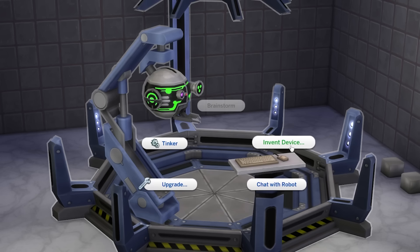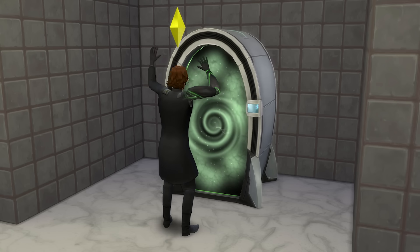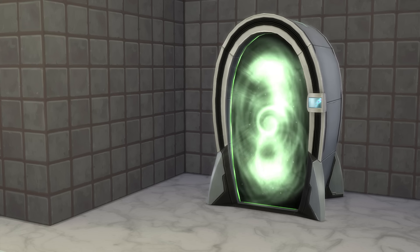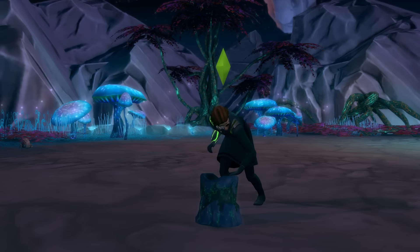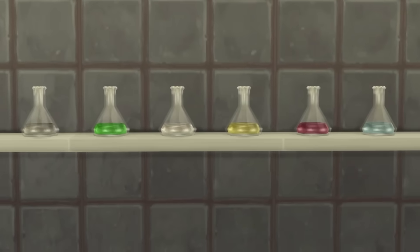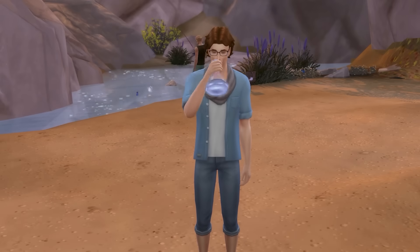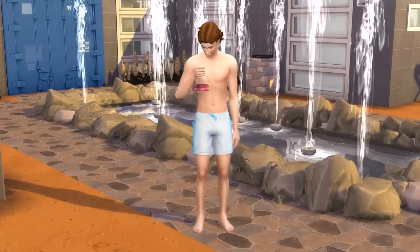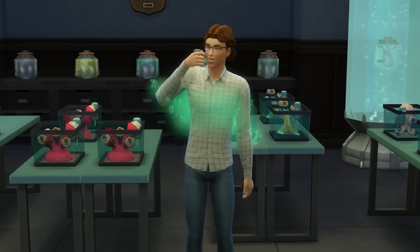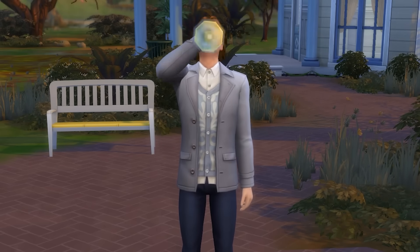At level 6 in the career, you'll unlock and be able to build the Electroflux Wormhole Generator. Most notably, this machine can be used to contact aliens, which can see one emerge from the portal. Additionally, once upgraded at level 10 of the Scientist's career, it can be used to travel to the alien homeworld of Sixam. Progressing through the Scientist's career will also see you unlock a huge array of serums created on a chemistry lab, with 15 in total to unlock. Some favourites include ones that instantly slim your sim, make your sim larger, and even make your sim massively muscular in seconds. Standouts also include a serum that temporarily turns your sim into a ghost, a serum that temporarily gives you alien powers, and a serum that resets your sim's age to the beginning of their current life stage — that's right, you can now stay young forever.